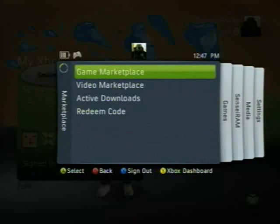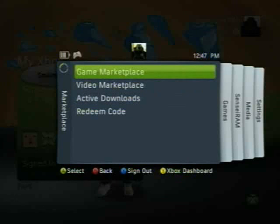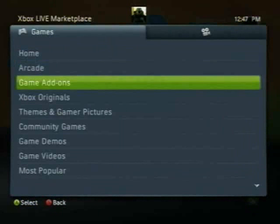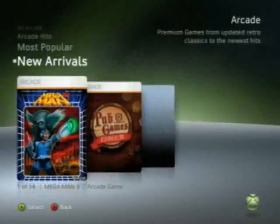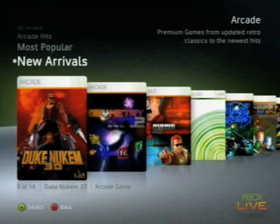In Marketplace, you can open up the Game Marketplace, Video Marketplace, check out your downloads, and redeem any codes. Something you should know is that going to the Marketplace will end any session you're in — so if you're watching a video or playing a game, it will take you back to the dashboard. You can't go to the Marketplace within the Guide, buy stuff, and then continue playing whatever game you were playing.